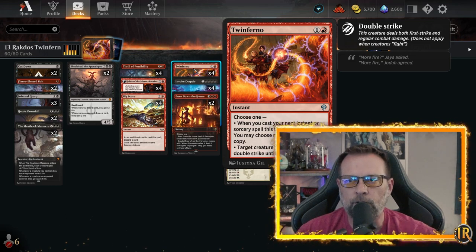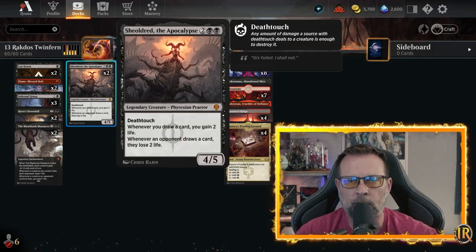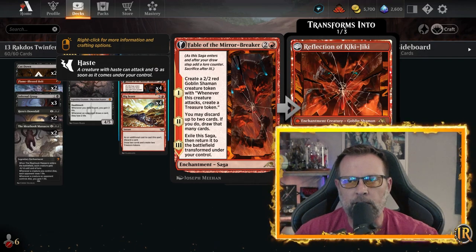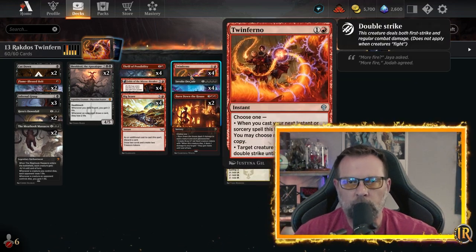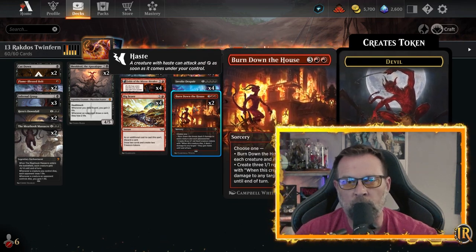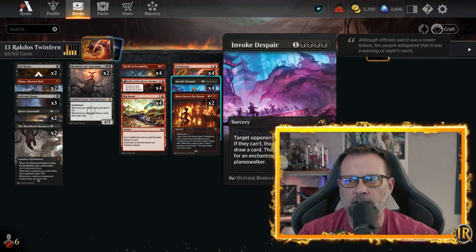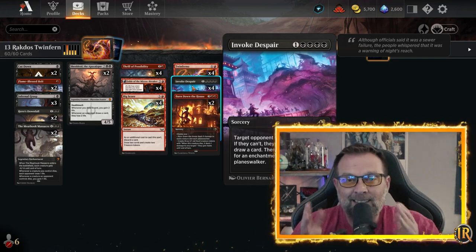The second ability is: target creature you control gains double strike until end of turn. So if you absolutely had to, you can use Twinferno's double strike on a Sheoldred — eight damage is nothing to laugh at. And if you need to squeeze a little more, you've got a possibility of four damage with Kiki-Jiki or the Goblin Shaman. More often than not though, we're looking to double up on Invoke Despair or Burn Down the House, creating six 1/1 Red Devils, or going absolutely ballistic with Invoke Despair: one colorless, four black — target opponent sacrifices a creature, and if they can't, they lose two life and you draw a card, then repeat the process for an enchantment and Planeswalker.